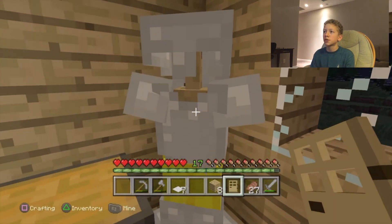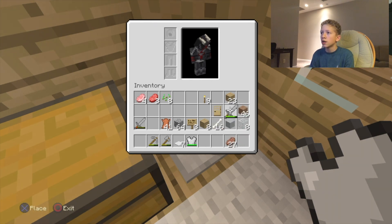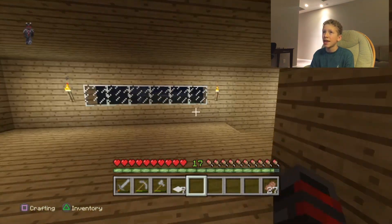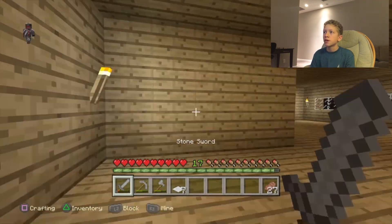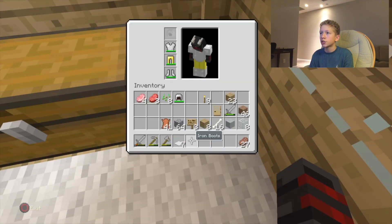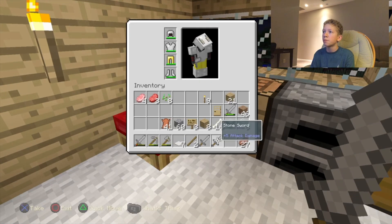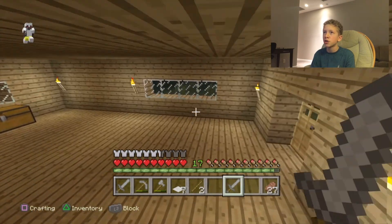I love this armor stand. Hello creeper — you know what, I'm going to go to bed right now because I don't want to risk having a creeper blow me up. Okay, we are going to put all of our armor on right now. I don't want to die. We're also going to make a new stone sword because that one was about to break. We've got to watch out for this creeper because he is going to blow us to smithereens.